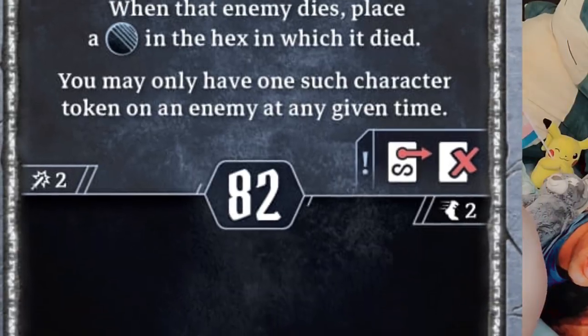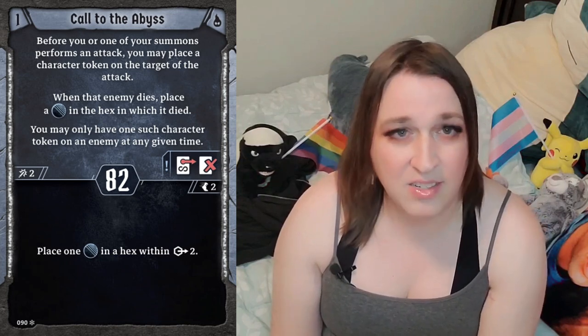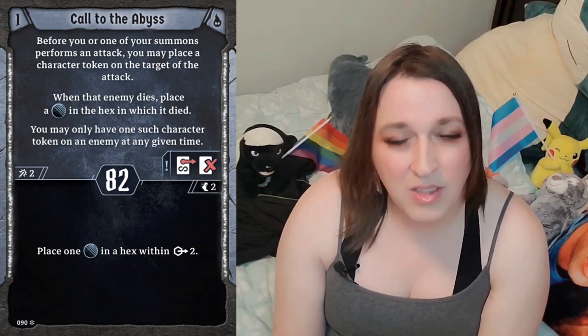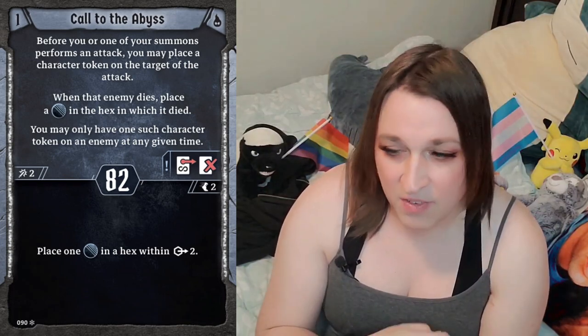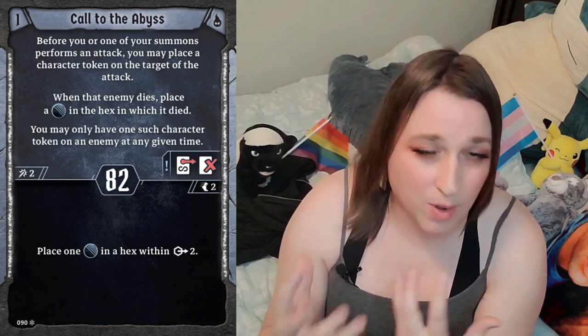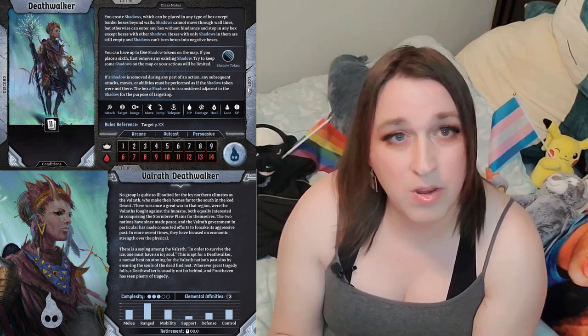We want to first talk about Call to the Abyss as a card. It's a core card for the class because it's basically mandatory — it's one of the only ways to reliably produce shadows at any level. The bottom card is a non-loss that just creates a shadow. The top half, however, is what you'll often want to use: if you kill an enemy you create a shadow in their spot, and if you attack but don't kill them, you mark them, and if they die for another reason later, the shadow drops in their spot. You can only have one enemy tagged at a time.